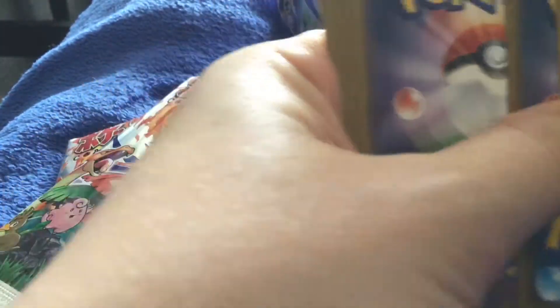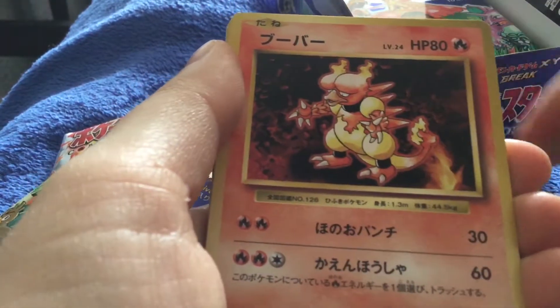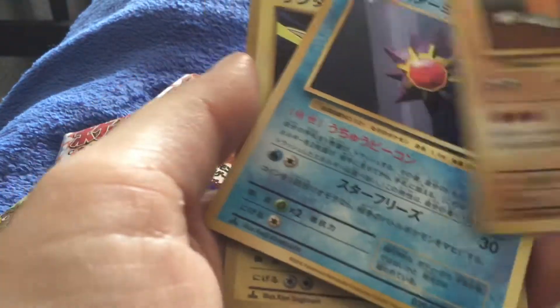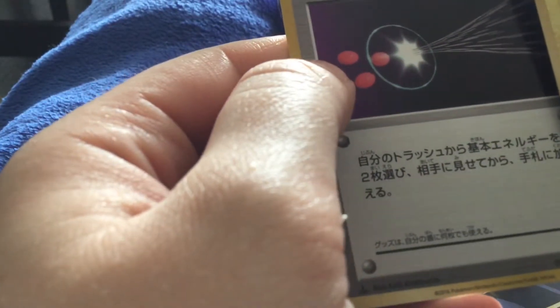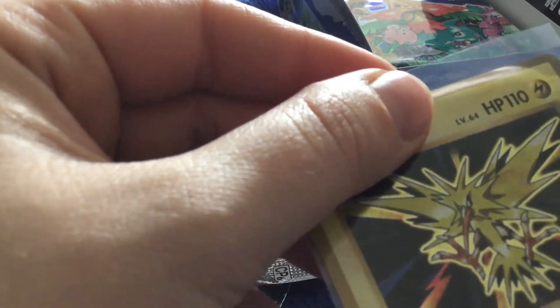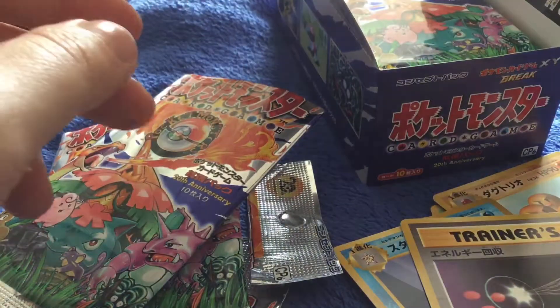So, two and two. Pack number two. We have Growlithe, Metapod, Gastly — I didn't do my Gastly voice — Weedle, Magmar, Sandshrew, Dugtrio which is an uncommon in this set, Starmie which is an uncommon in this set. We have a Zapdos holo — very nice — and a Trainer. Wait, that's an uncommon... no, it's a rare. And that's a secret rare — 88 of 87. It looks like the full arts are their secret rares. So there's our Zapdos.